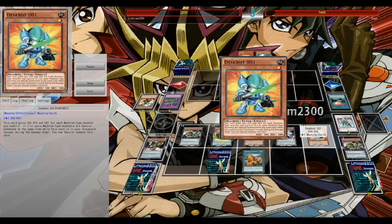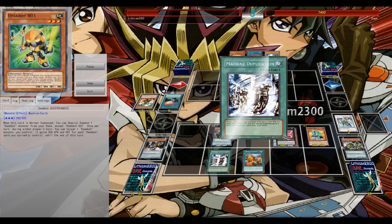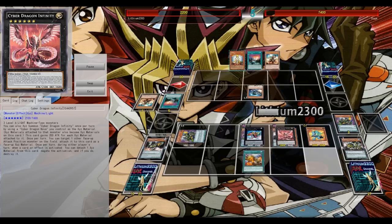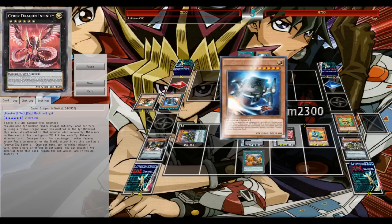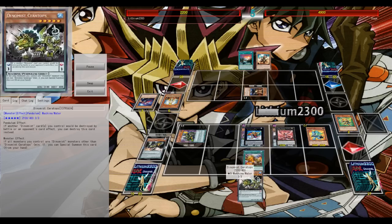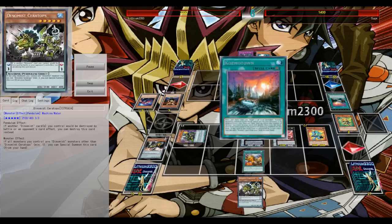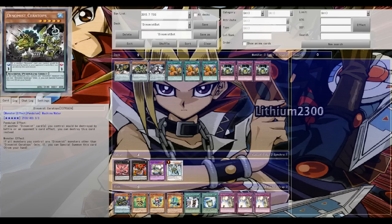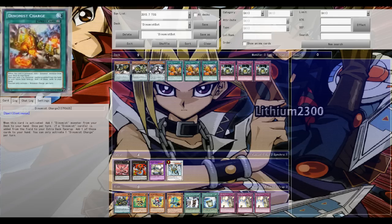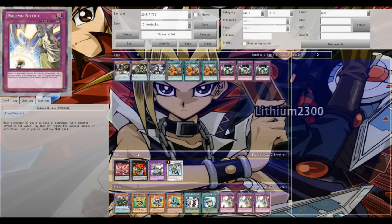I top deck Desbot Number Three, normal summon it, special summon Desbot Number Five to pop his back row, clearing the way for a pendulum summon. He chains Trap Hole but I set up my pendulum scale and special summon again, popping his field spell. Using Desbot Number One from the grave as the tuner, I go for Shark Fortress, letting Number One attack twice. He uses Honest to survive, but with Infinity on board he just pays himself to death - he had no option.